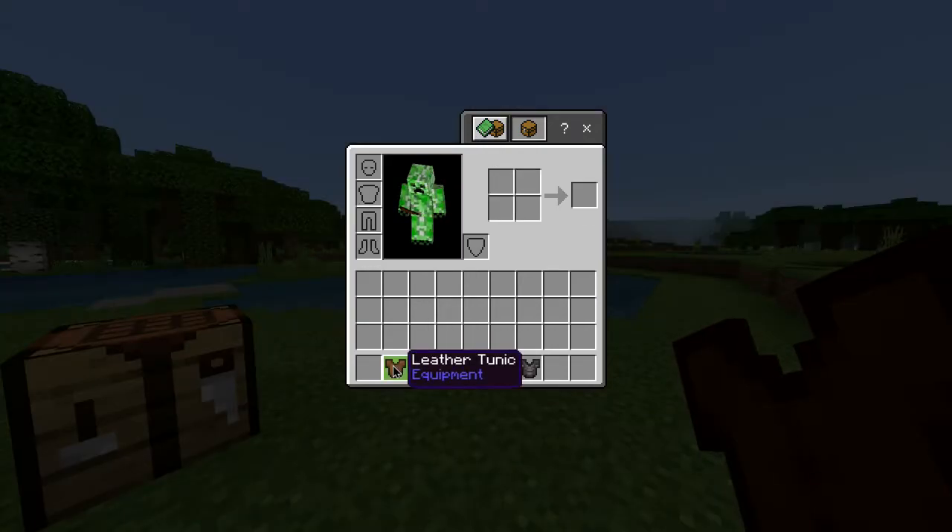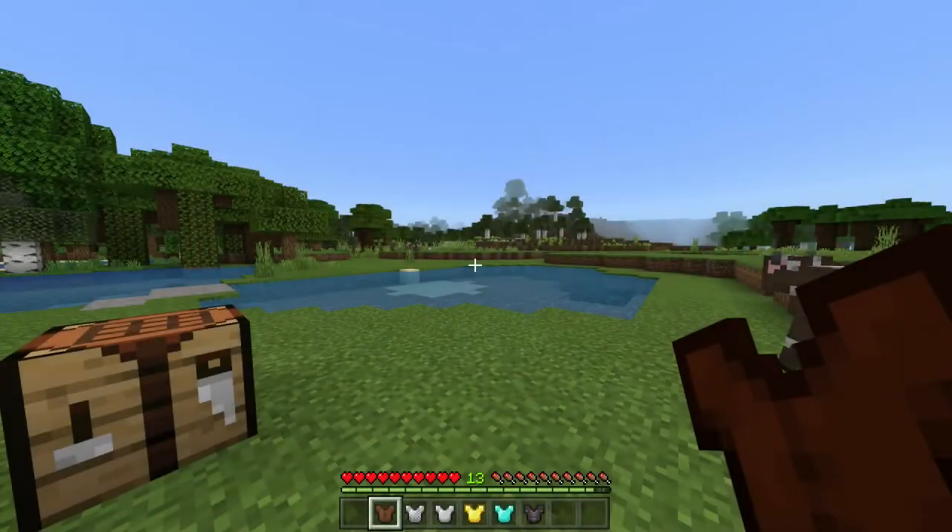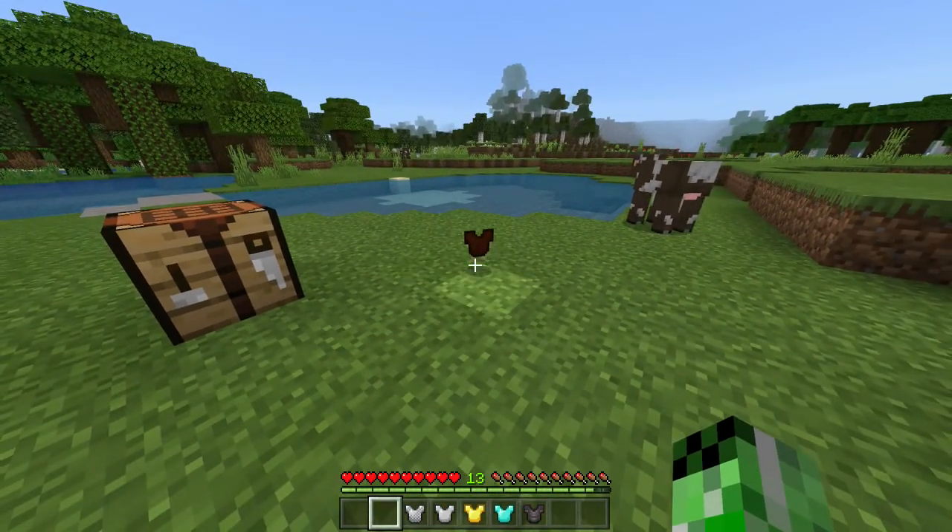Now also in this game alongside the leather tunic you also have a chain, iron, gold, diamond, and netherite chest plate, all of which have different durabilities, but for now you have yourself a leather tunic.